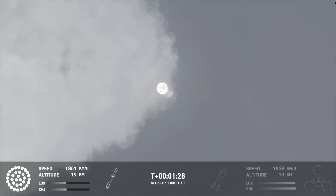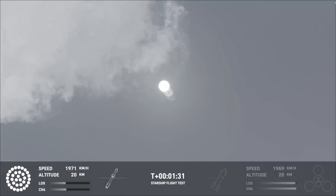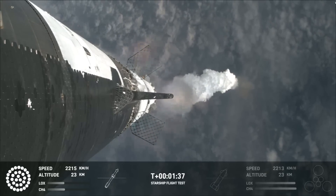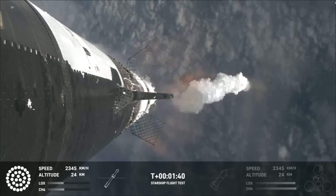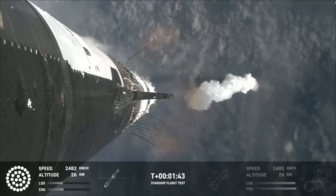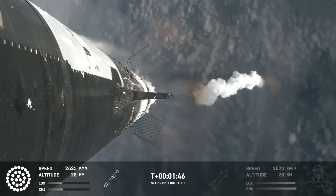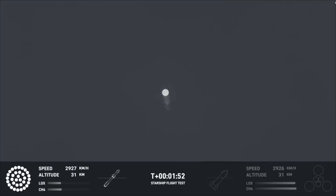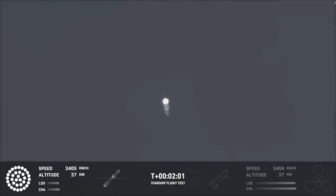The next major milestone is going to be a hot staging maneuver. We're going to be doing that in just about 90 seconds. To do that, we're going to shut down all but the three center Raptor engines on Super Heavy — that'll be our MECO, our most engines cut off. Then the clamps holding the two stages together are going to release. Starship's second stage will ignite its engines — the Raptor Vac first, then the sea-level engines right after. The sea-level engines will be splayed out at about a 15-degree angle. Those six engines will push Starship off of the booster.